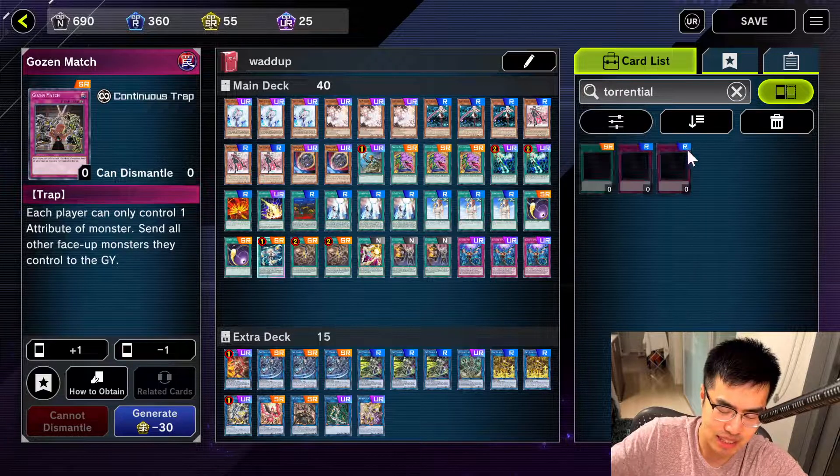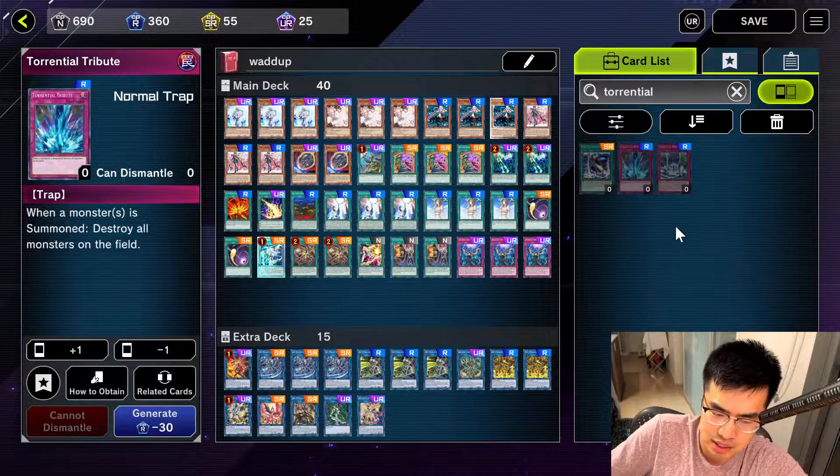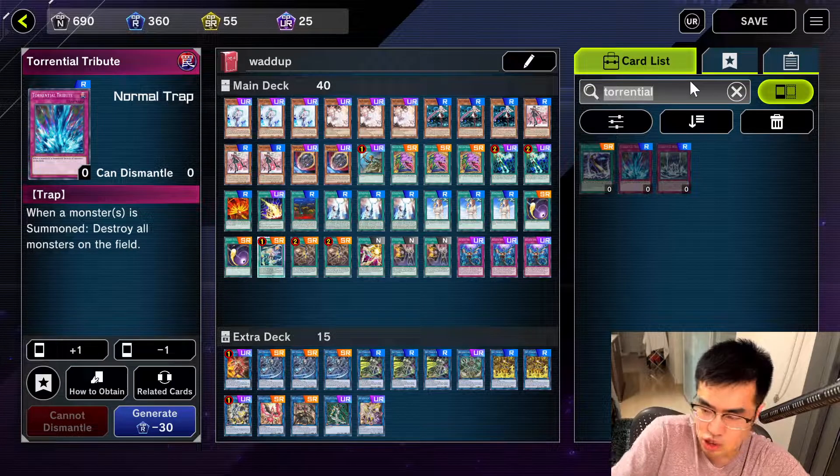Either that, or they're really nice, because some of these cards that are decently good are just rare or below, which is basically easily obtainable by anyone. For starters, Terrestrial Tribute — this is actually a really good card in today's meta, because it destroys all the monsters on the field and it's a trap card, so you can use it to disrupt your opponent. It's only a rare.